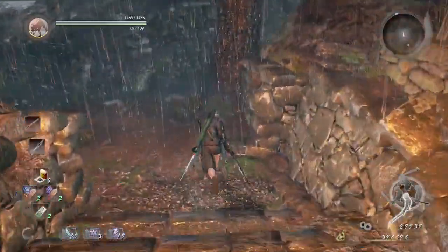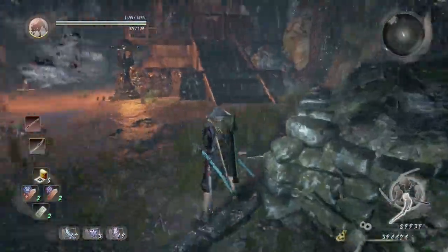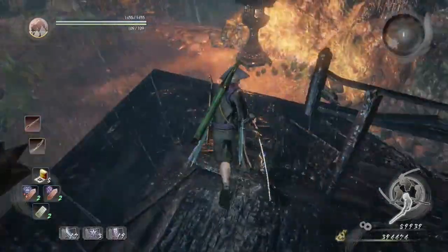We're gonna exit and now we're gonna go to our right. To the right, we're gonna go inside this house to avoid all those enemies and the Yokais — well, Revenants in the Yokai, I would say.